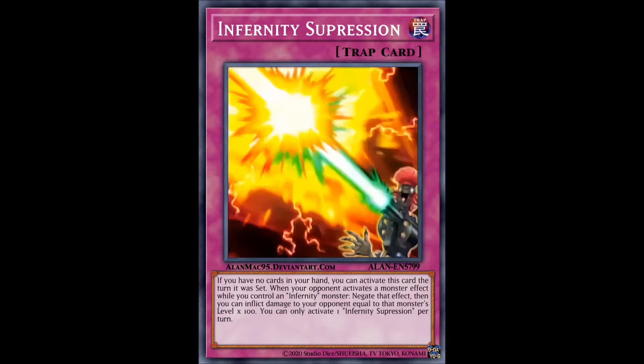Now we move on to the archetype which adamantly refuses to stay dead. Blue Eyes are once again back on the archetype rematch, and I'm going to be very honest — I am getting very sick of this archetype, and I pray to God I won't have to ever read another Blue Eyes effect ever again. The new cards in question — we only have three cards to work with, which is not much, but still too much for a Blue Eyes support wave. These three cards are actually meant to support Dark Magician as well, and also Black Luster Soldier, so it's not that bad.